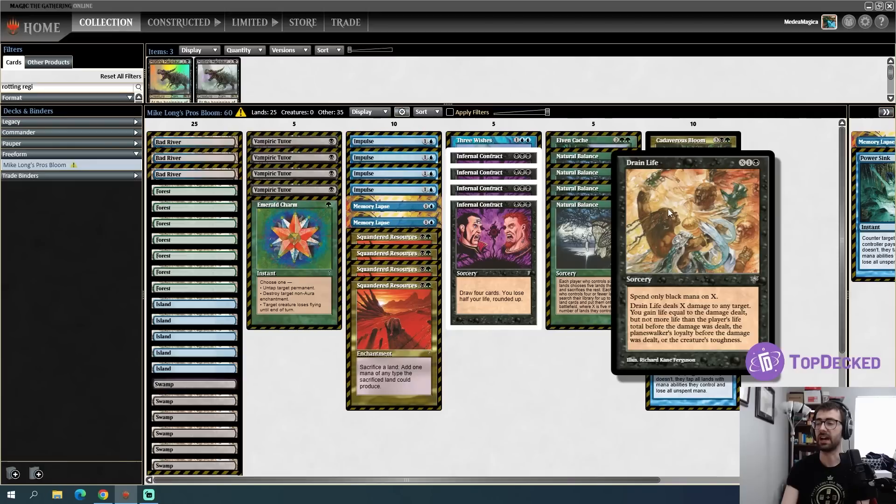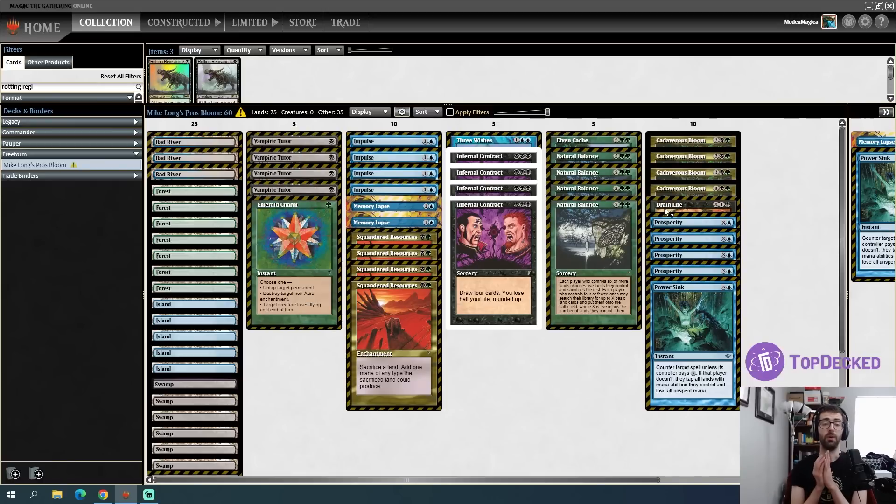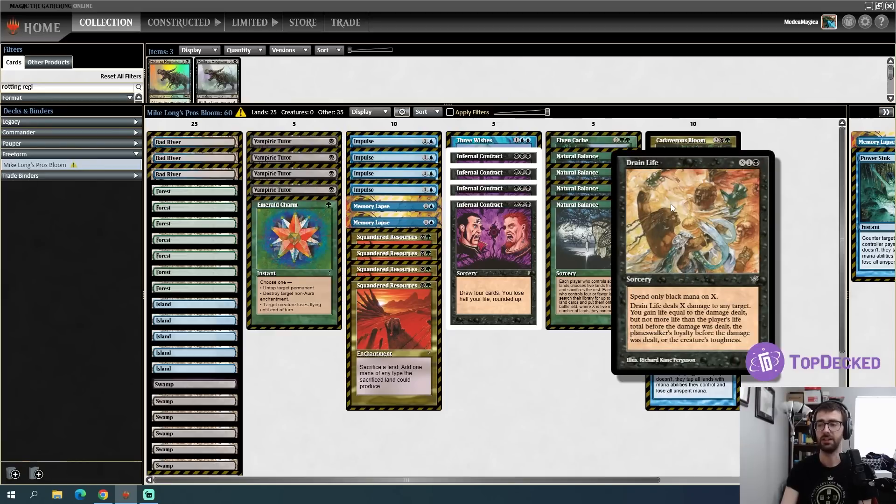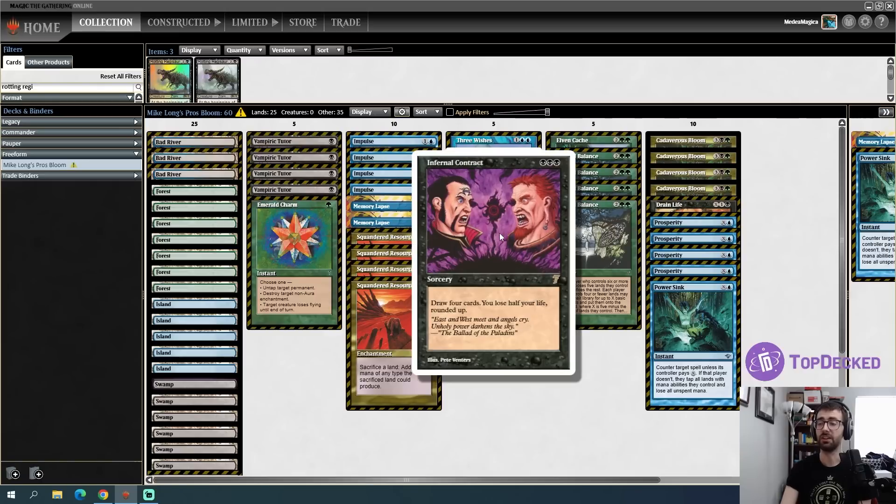Until you can get to the point where you can cast a giant Drain Life and fireball your opponent to death. One very important thing: when this deck was originally played the Magic rules were different. You didn't lose the game for being at zero or less life until the end of the current phase, so it was okay to go into a negative life total as long as you got out of that eventually. That was kind of the idea with the Drain Life — this deck can deal a lot of damage to itself.